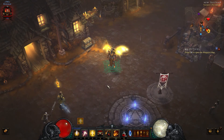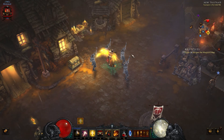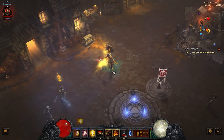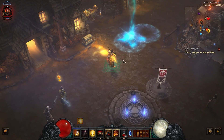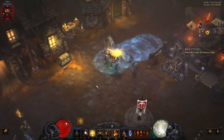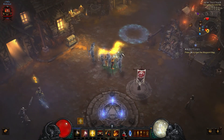How to use this build: for normal white mobs, just spam your Bowmen — they'll take care of everything for you. If you're fighting against something that will move away quickly, spawn Heaven's Fury on them to hopefully keep them in place, and your Bowmen will be able to sit there and attack them as well.